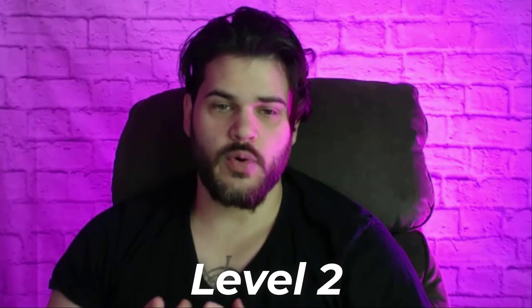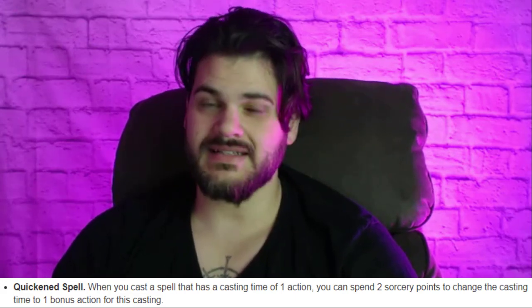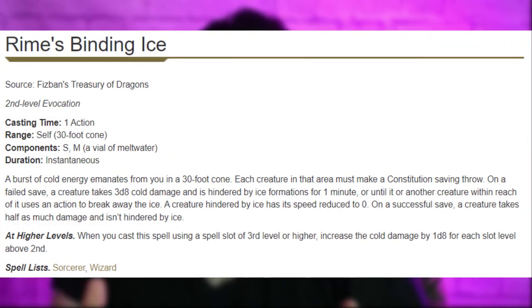At level two we start getting our Sorcery Points, but we don't really have Metamagic until next level, so all we're going to do is transfer them over to spell slots. At level three we get our Metamagic. I'm taking Quickened because we're going to have some interesting combos come up later. I'm also taking Careful Spell, because a lot of cold spells do an AoE — they do damage, and if enemies fail the save they take an extra effect — so we save our allies from that. Rime's Binding Frost, for example, is a spell we get at this level and it's a go-to. It's very powerful, and it goes perfectly with Careful Spell because we're making enemies use their actions to break the ice, while our allies just don't have to deal with that.